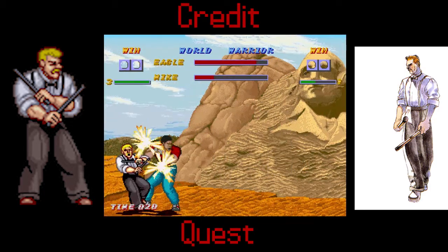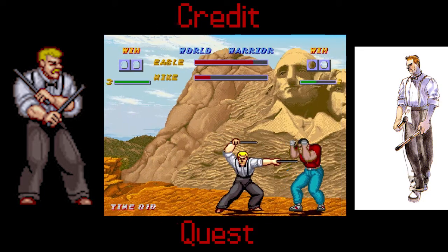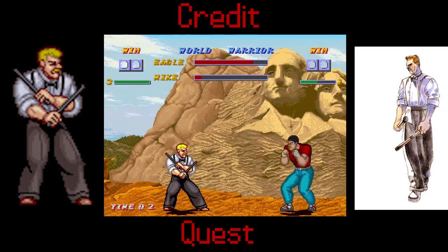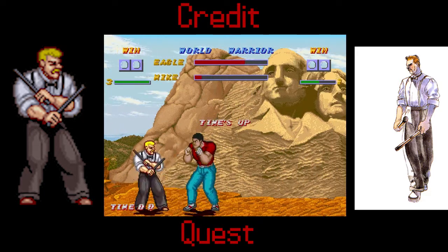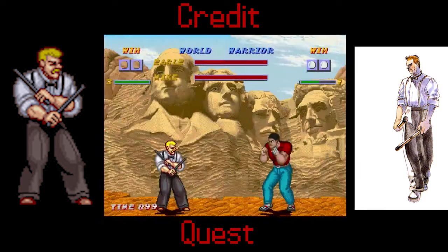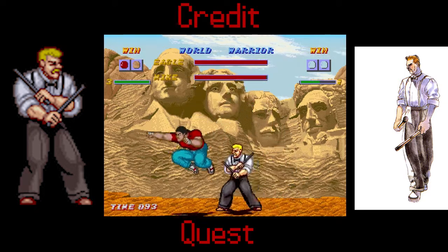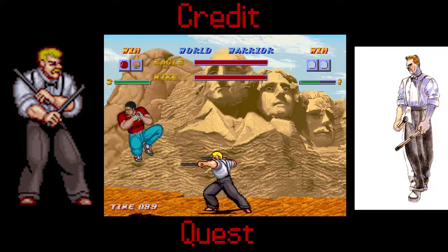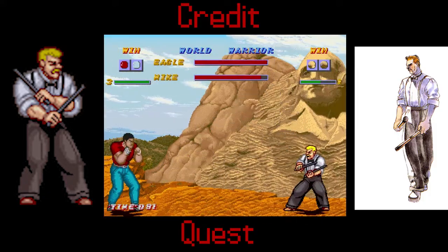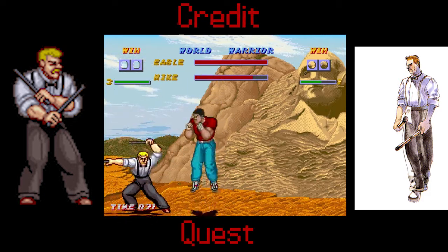Quarter-circle forward kick has him do this little stick bash attack, and all the strengths just make him lunge forward at different distances. Eagle just uses these sticks to poke people — that's basically about it, that's all Eagle does.